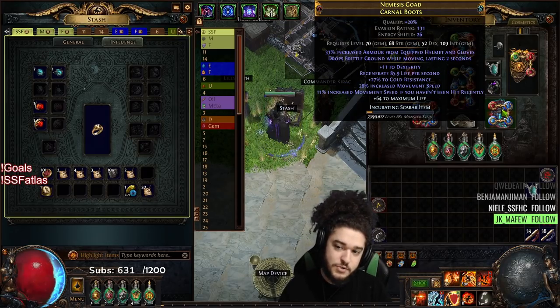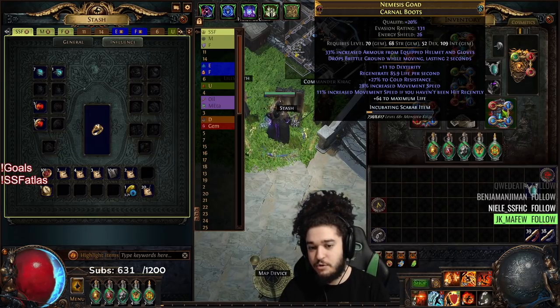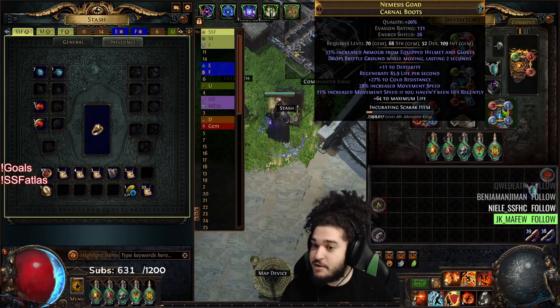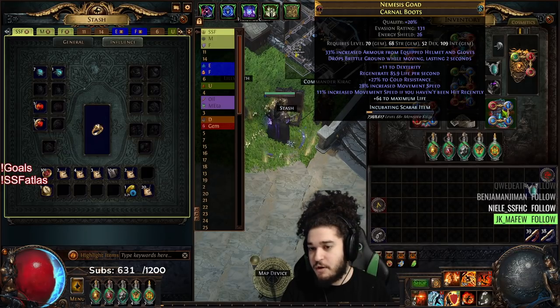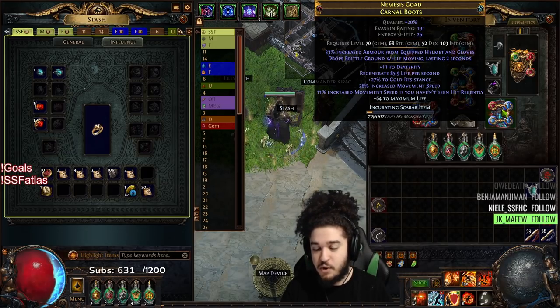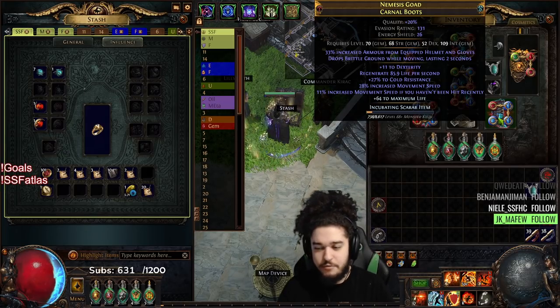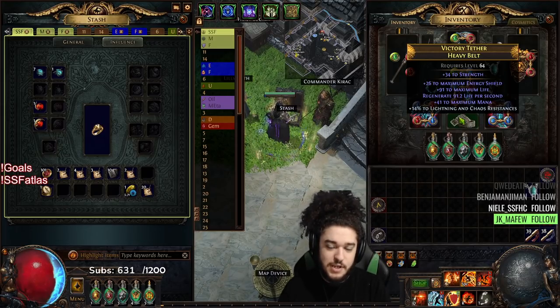I got a new pair of boots yesterday. These boots were unveiled — 28% movement speed with an additional 11% movement speed. They have one resistance, 85 life regen, and a little bit of dex, so that was pretty cool. I tried rolling the boots with the currency I had. The armor from Equipped Helmet and Gloves gives me like 1k armor in total, so it's not bad, but not ideal. I know you can get Max Fire Res on boots.